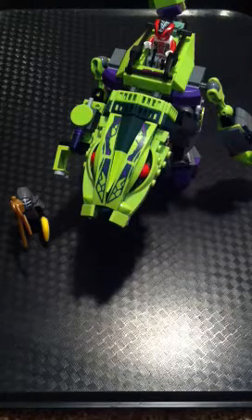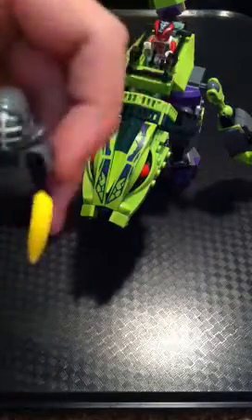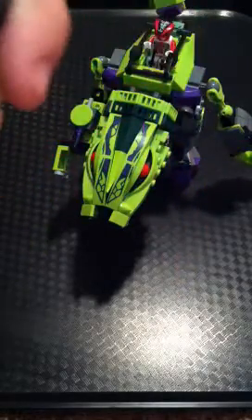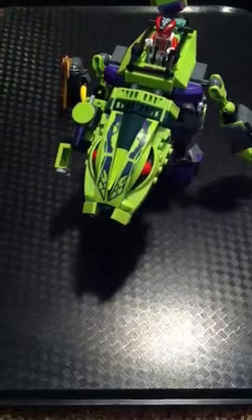Now it has one booklet, because it's a pretty small set. It comes with two minifigs. We have Kendo Cole, equipped with the Scythe of Quakes variant, exclusive to only this set. And the Deadly Banana Rang, also exclusive to this set, although you can get bananas in a lot of places. But the Banana Rang can only be found in this Ninjago set.